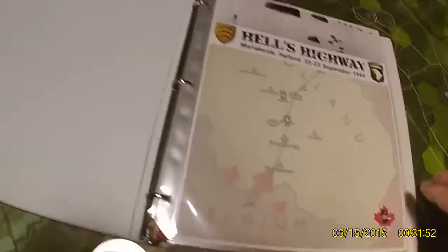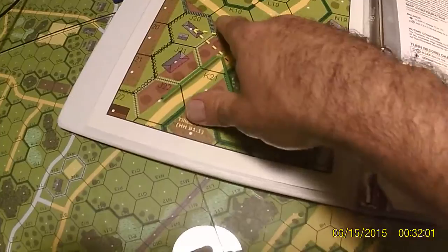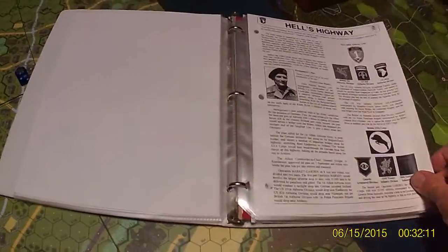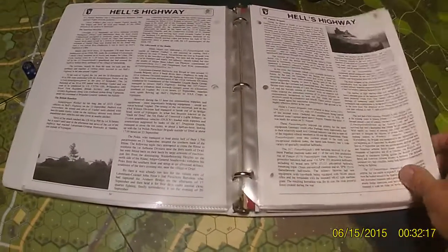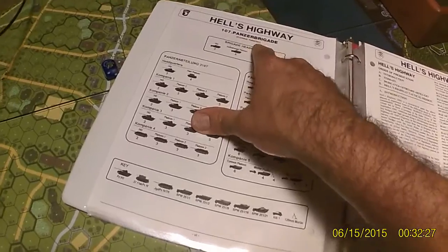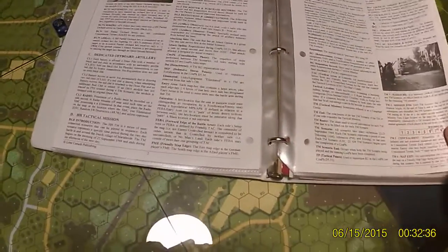This is what comes with Hell's Highway. What I won't be showing you right now are the counters — there are some counters that come with it too. We have the cover, some examples of sparse orchards, and some rules covering how it works. It comes with five scenarios, and then it gives you a little background — the game notes. Then there's a breakdown of the 107th Panzer Brigade, showing how many vehicles were in each unit, which is actually interesting reading. Then the actual game-specific rules for the campaign game.